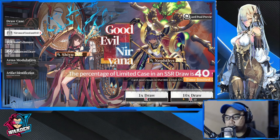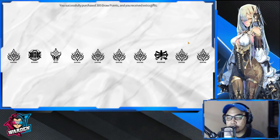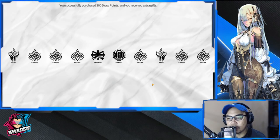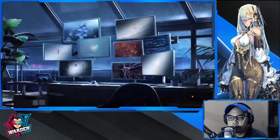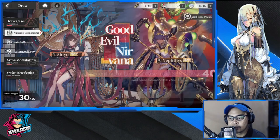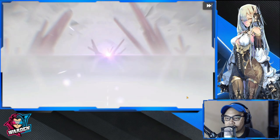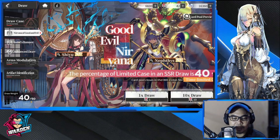First 10-draw — pity is at 50, so these are your standard purple ones. Hopefully even the pity would yield me a Nephitis. This one is at 20, another purple one. Lots of purples today. Two pulls down, 60 left. I'll probably do 100 pulls today to get two pities at least. To approach this banner you need to reach 50 for the pity. This is at 40 pulls so far — no luck.